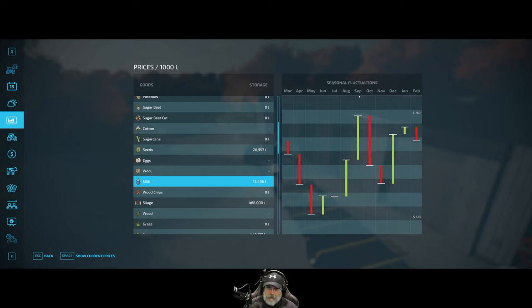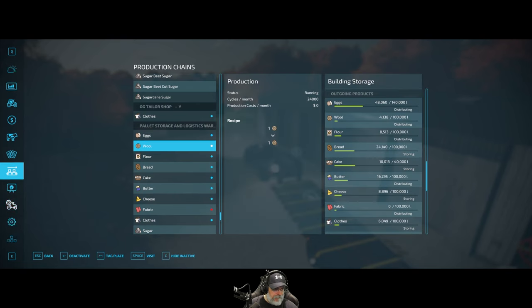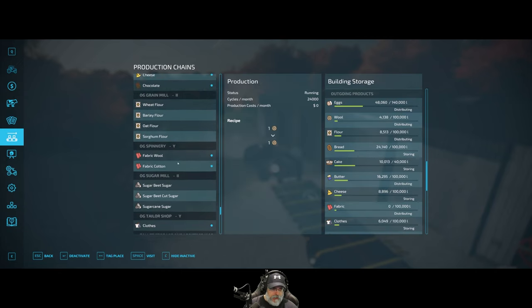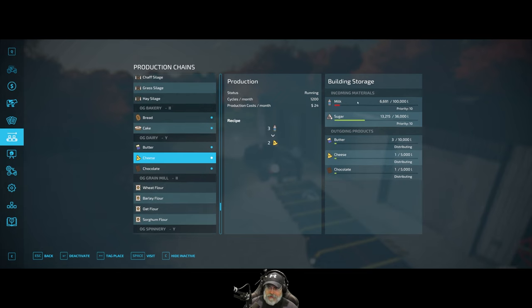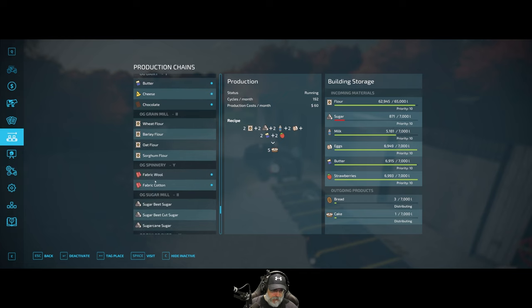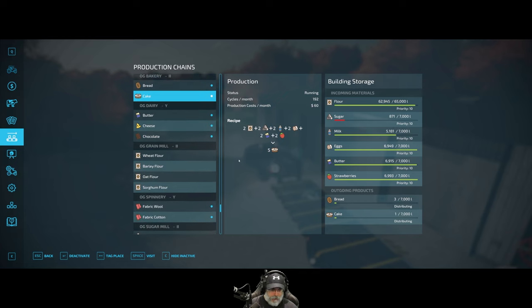Looking at milk — we missed the sell point in September because the game didn't alert me, but it still sells pretty decent in January. I'm almost thinking I'd rather just top off our dairy; it could use some milk and holds up to 100,000 liters — that's crazy. We bought some sugar last month for the cake, so that's going well; there's still plenty of milk in the bakery.